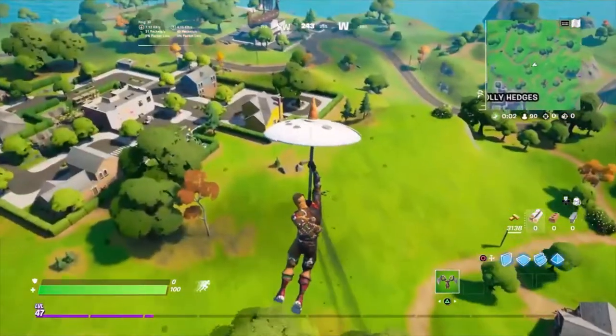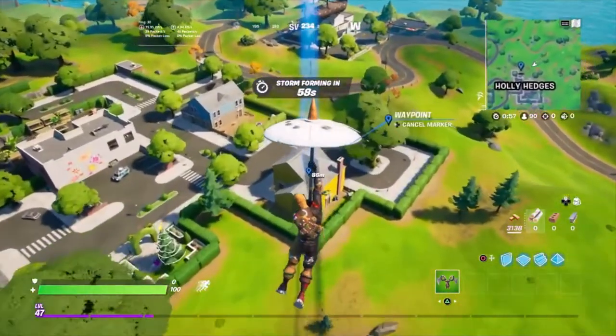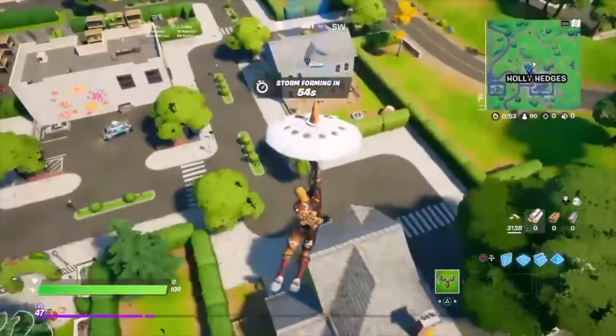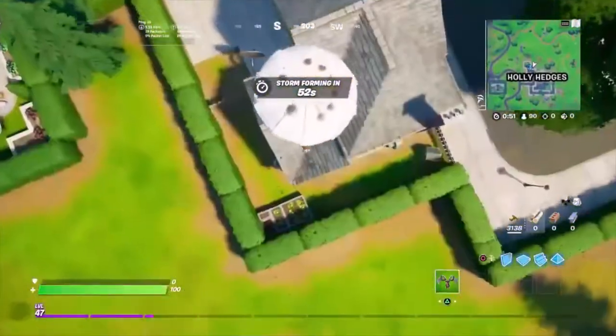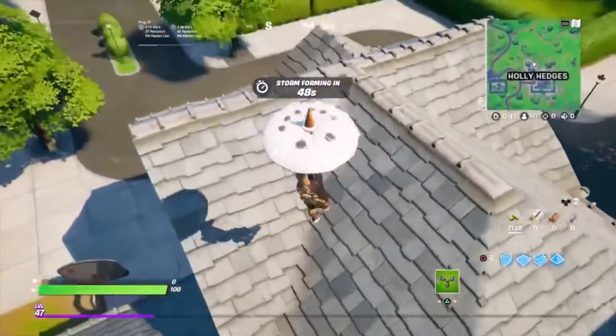Yeah, basically I usually land over here at this house because this house has at least one or two chests. There's also a chest by that tree, and then you can move on to this house, which has a lot of chests as well. I will show you all the locations on where chests usually spawn here.